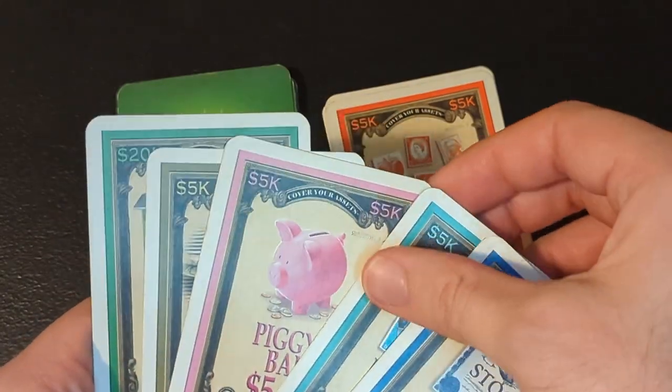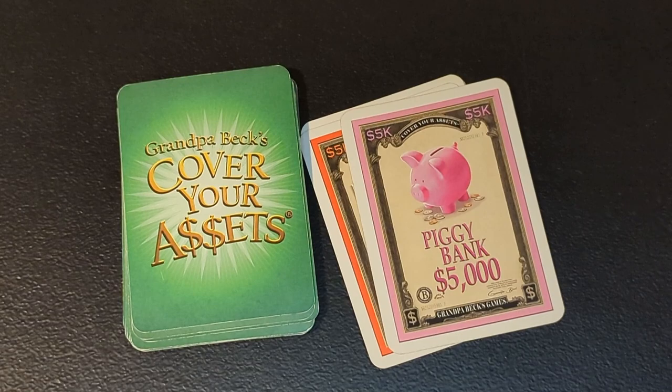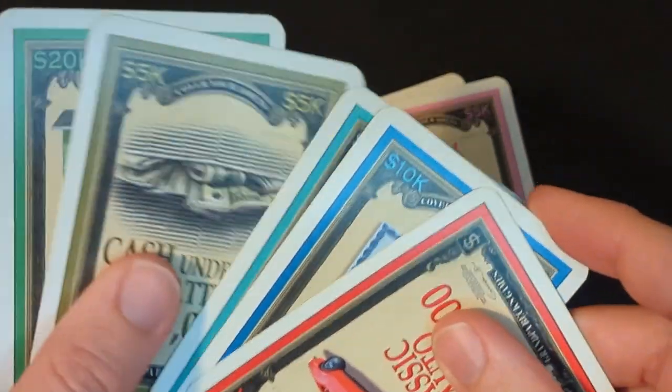Your last option for how to spend your turn is just to discard a card. So if you can't make a new asset or start a fight — or even if you could but just don't want to — you spend your turn by discarding one card from your hand. Then whatever action you picked, you'll finish by drawing back up to a full hand of five cards, and if anybody else also played cards in a fight with you, they'll draw back up to five as well. Then it's the next player's turn.